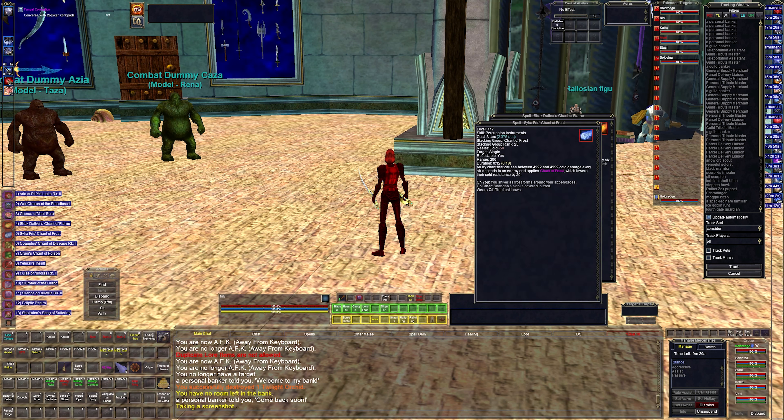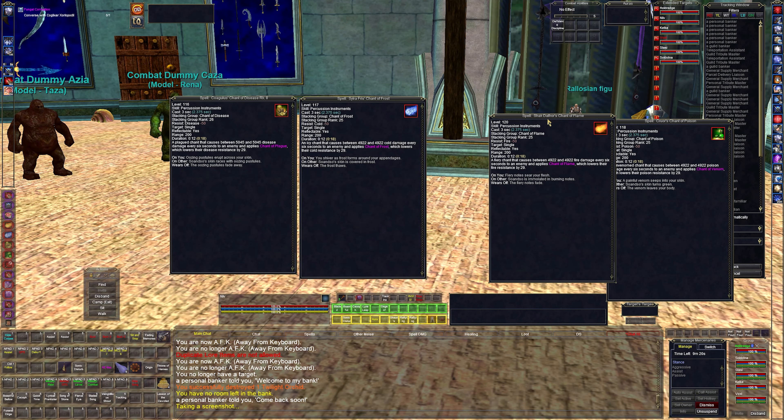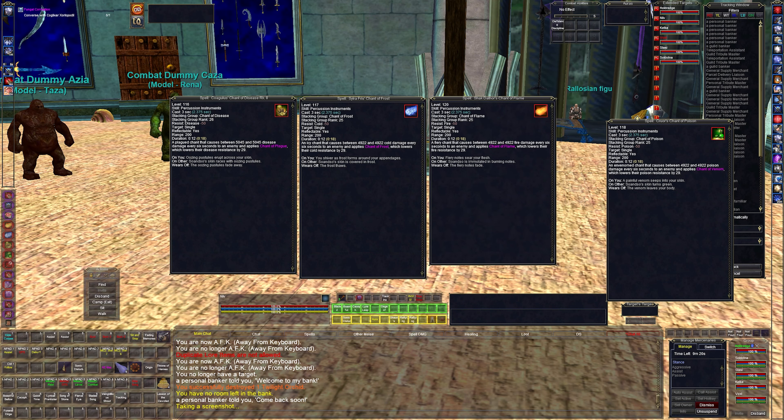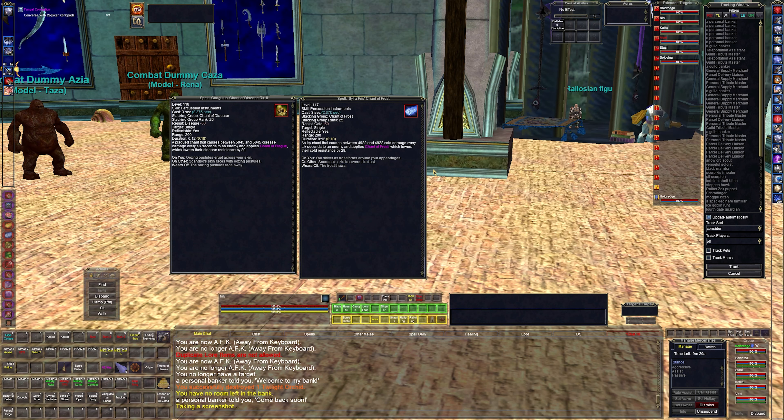Then we have four chants — this is new from the last guide. These are the highest level chants available at level 120 at the highest rank. Each lasts 18 seconds, doing anywhere from 4,900 to 5,445 damage per tick at rank 2. Together these four songs produce around 20,000 damage per tick, while also lowering disease, cold, fire, and poison resists by 29.